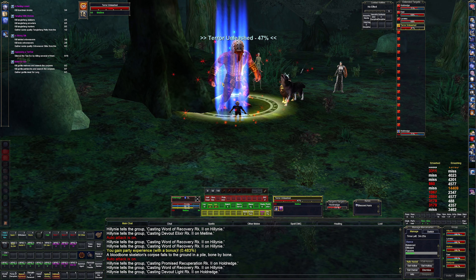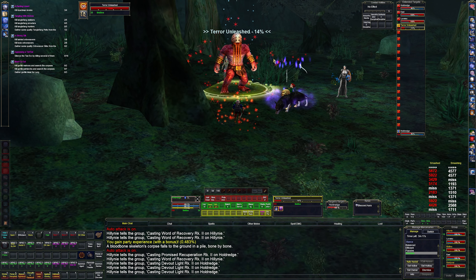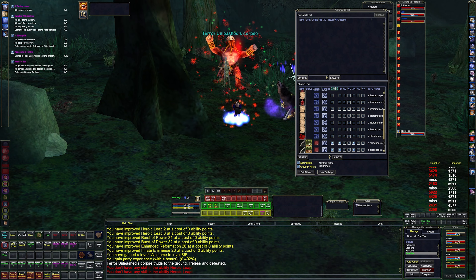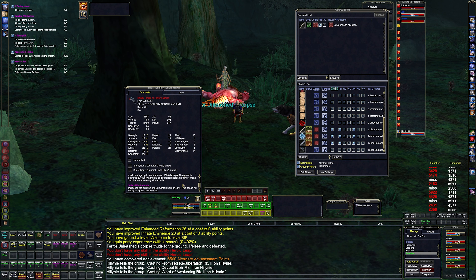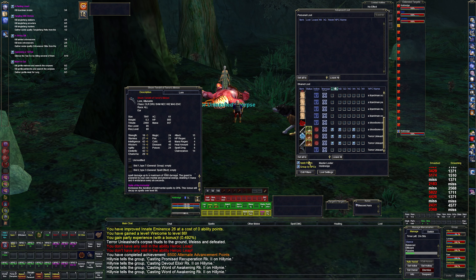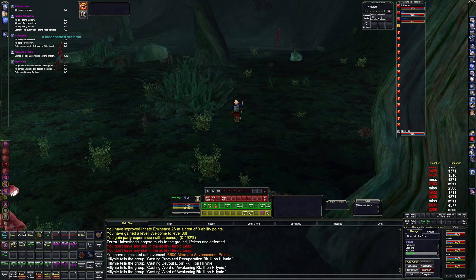Let's get some short-term druid love. Look at that — 86. Very nice. We got a Shawn Tendril of Terror's Minion — this is an earring for casters. We'll give this one to the enchanter, since the druid got the last item for casters. Let's get this Bloodbone skeleton here.